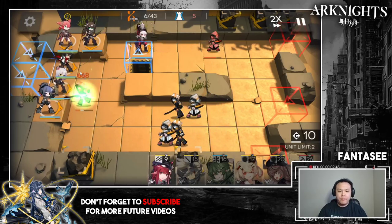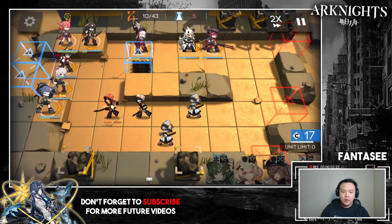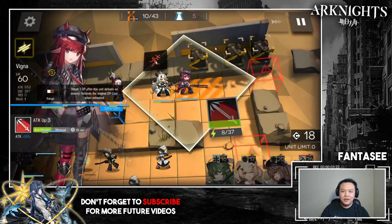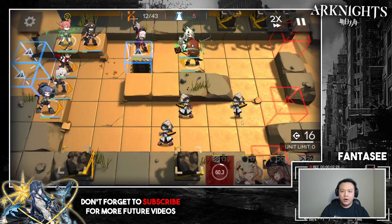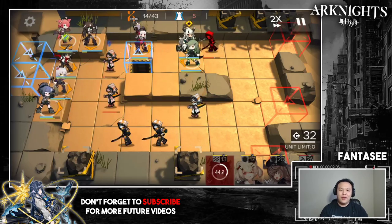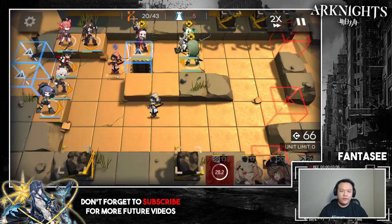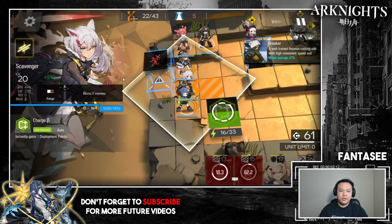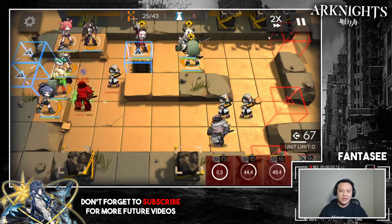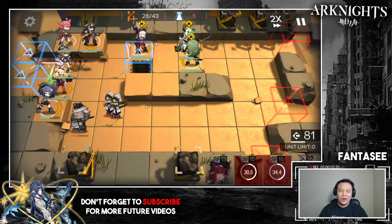Stage 5-1 is very simple. There are three exits, and the top exit doesn't get used for quite a while, so you really only need to block two exits at the beginning with your vanguards. Put your two vanguards down along with two snipers and a single-target healer — a pretty standard setup. I used a ranged guard to hit an enemy without retaliation, then added a healer to sustain the blockers. This is the same setup I used in challenge mode.